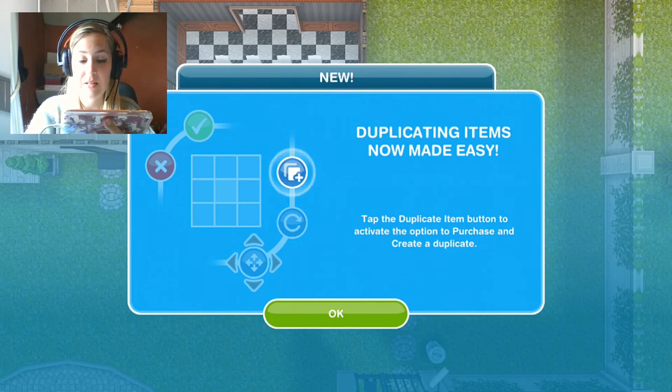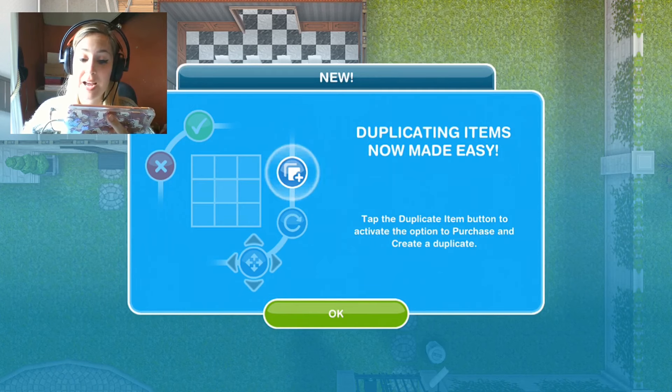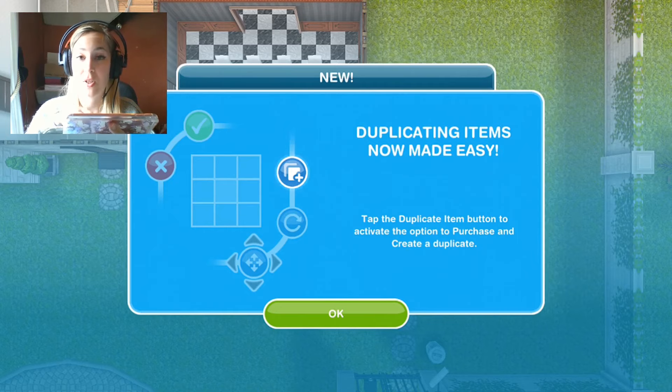It's duplicating items — duplicating items now made easy. Tap the duplicate item button to activate the option to purchase and create duplication.